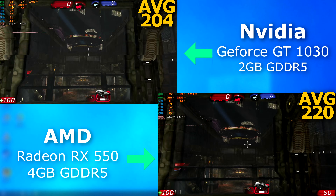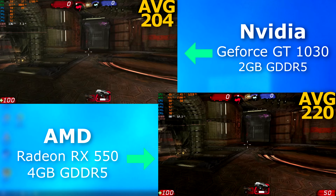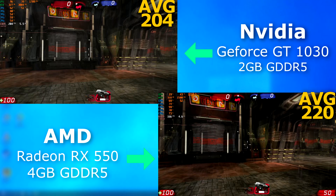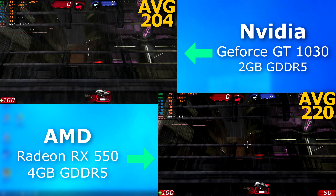With Unreal Tournament 3, the 1030 had far smoother and more consistent frame times, but at this frame rate I don't really think it matters. When all was said and done, the 550 averaged about 16 FPS higher than the 1030.